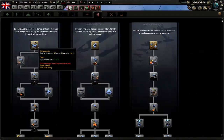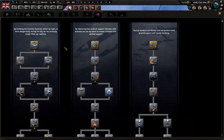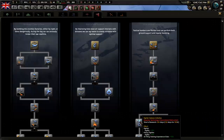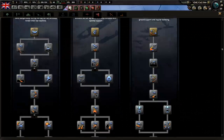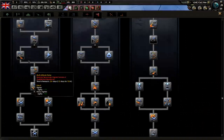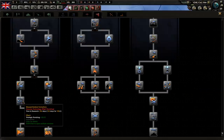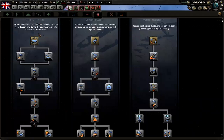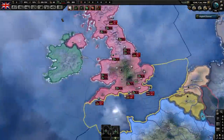For your air doctrine, you want to go down Strategic Destruction. Previously, before Man the Guns, Operational Integrity was the way to go because it had 20% agility and fighter bonuses. But now Strategic Destruction is better — it has the same bonuses plus even more for ground support and destroying factories. So later on in a multiplayer match if strategic bombing is allowed, it's very well worth it to go down Strategic Destruction. Even if it's not allowed, it's just all around better now.